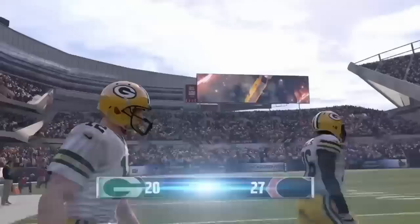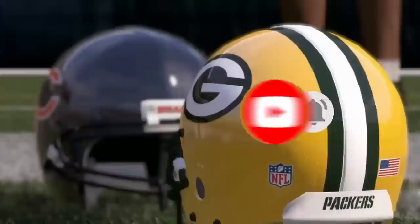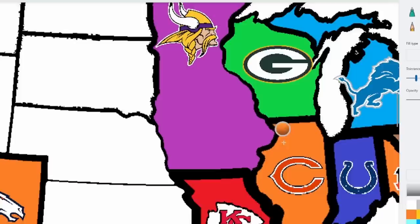Even though Rodgers is eliminated, I don't think he's really gone because he might be the best player to move on to that Bears team. Aaron Rodgers is a 96 overall — and even though the Bears already have Jay Cutler, at the end of the day Aaron Rodgers is just the best overall player. He has to go to the Bears. Sorry Bears fans — he's a 96 overall quarterback, I can't say no.